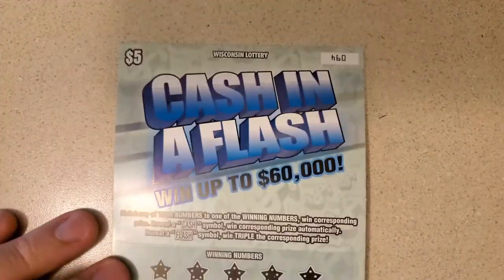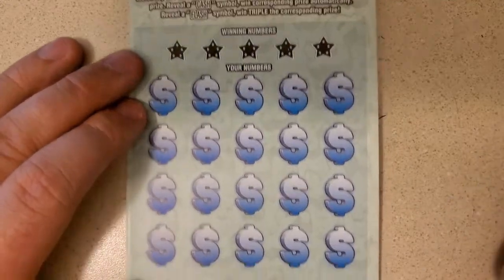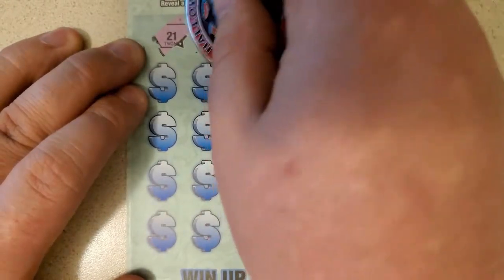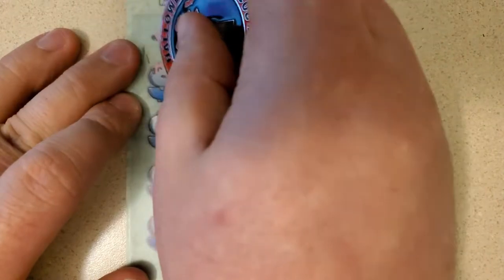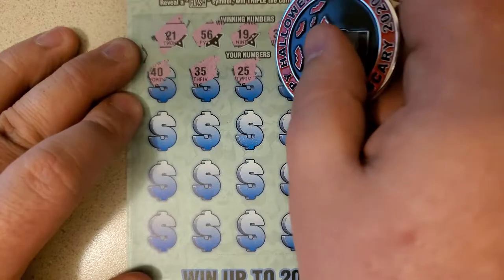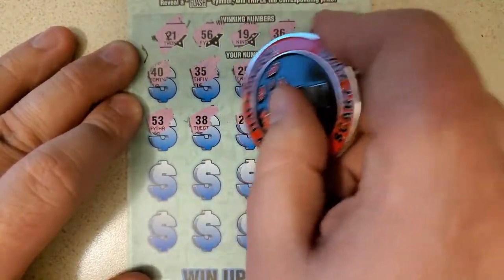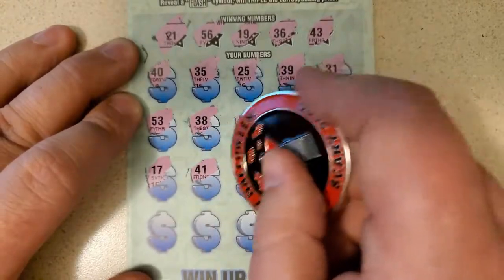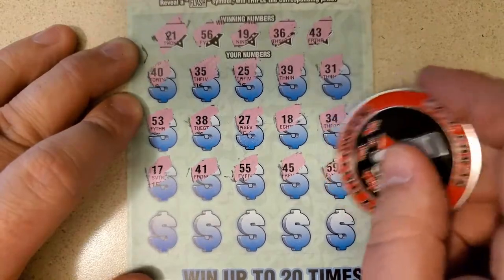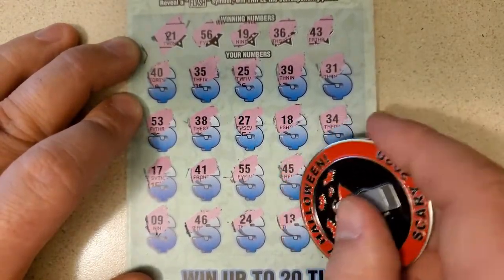On to cash in a flash. Looking for the word cash or flash, and our matching numbers: 21 — let's get 21 for my birth date — 56, 19, 36, and 43. Numbers called: 40, 35, one off; 25, 39, 31, 45, 53, 38, 27, 18, 34 backwards, 17, 41, 55 one off, 45, 59, 9 — nothing that low — 46, 24, 13, and last chance 49. No luck on that one.